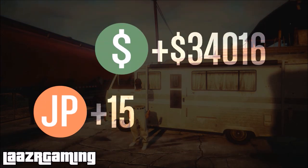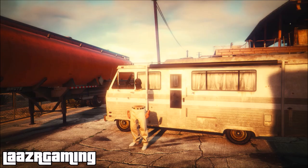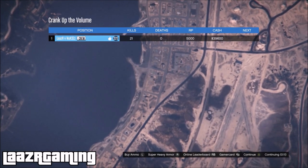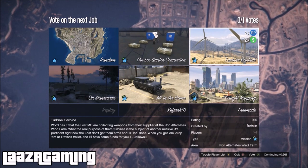Once 15 minutes passes in the mission, you receive an absolutely insane $39,000-plus and over 5,300 RP. So all in all, whether you use the first method or the second method, you'll still be making some insane RP and money — definitely get on your grind and start stacking during this double money and RP event.